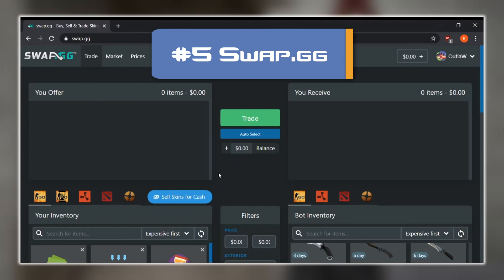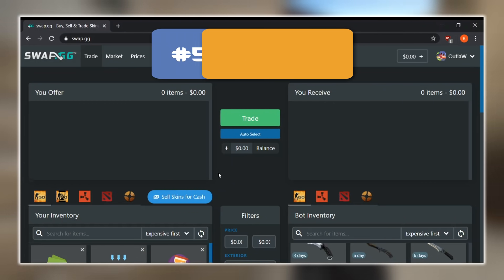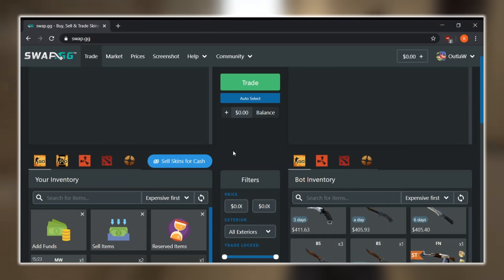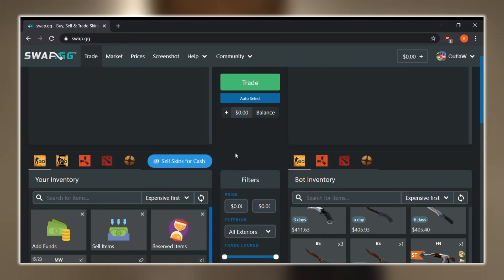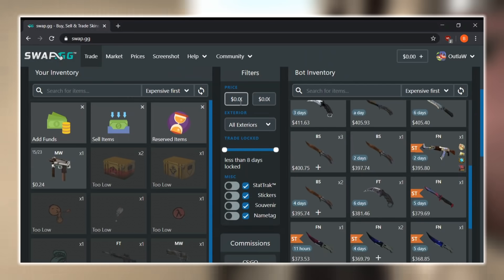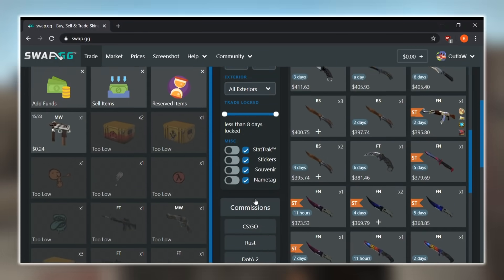At number 5 we have Swap.gg, which is honestly one of my favorite sites. I don't always use it for trading, but they have a bunch of unique tools that are only available here. As you guys can see, you can trade a bunch of different game items — not just CSGO. They have Rust skins as well as Dota 2 and TF2 skins, and they also have a pretty extensive filter section where you can filter by price, exterior type, whether it's StatTrak, Sticker, Souvenir, Name Tag — all that good stuff.